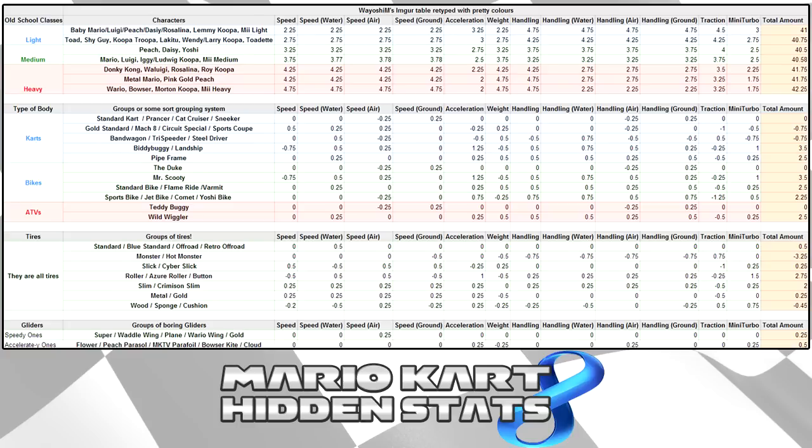You can also look at carts that really don't give off anything — there's really no point in using them. The Standard Kart, Prancer, Cat Cruiser, Sneaker class doesn't give off any stats. Same thing with the Duke bike and the ATV Teddy Buggy. Using those carts would put you at a disadvantage, so when picking a kart to main, aside from visual aesthetics, those carts are really pointless to use.